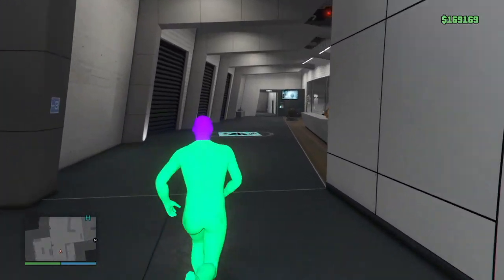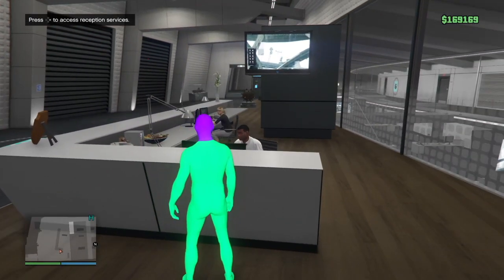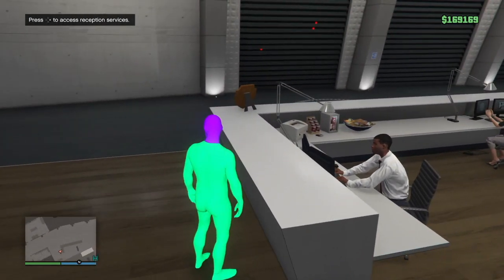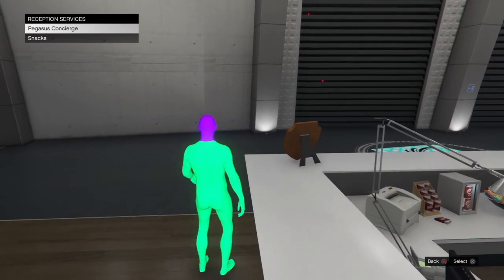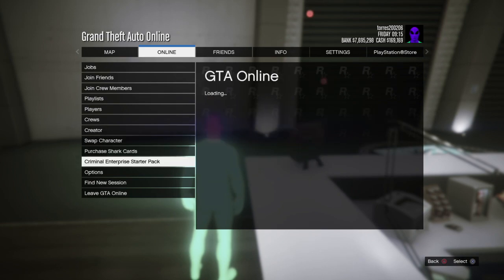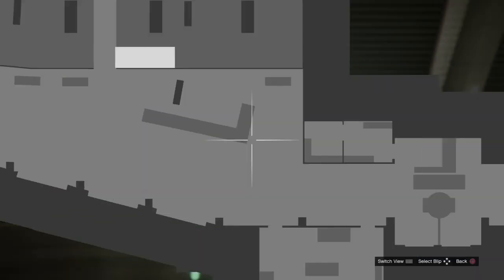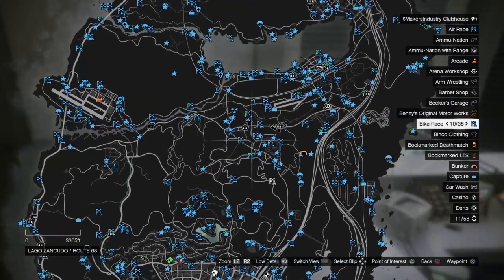Once you're at the reception desk, go over and talk to the guy there. Once you get that little pop-up at the top left of your screen, walk over to the printer and press right on the d-pad. Once you press right on the d-pad, press pause, go to Criminal Enterprise, and load it up. Then back out of it, go to the map, and start the job.